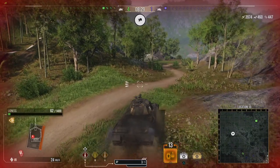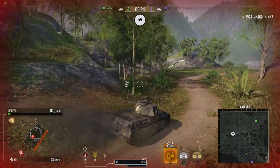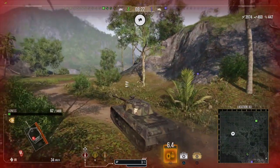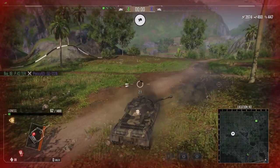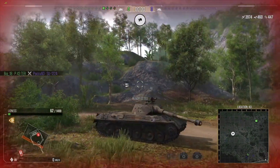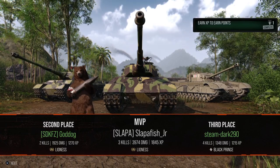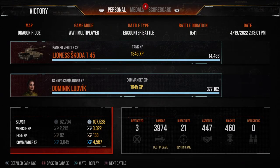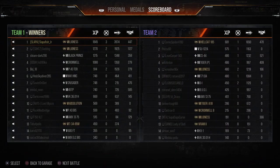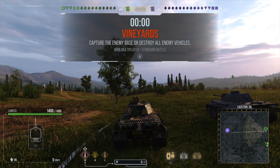Also, if you didn't notice, this is Dragon Ridge — a returning map. It's 1200 by 1200, and this is where artillery usually sat when this map came before. I have a second game for you, so stick around. In this first game: 3 kills, almost 4,000 damage, 21 direct hits, made 107,000 silver. The silver boosts on this tank are a 35% silver boost and a 20% XP boost.